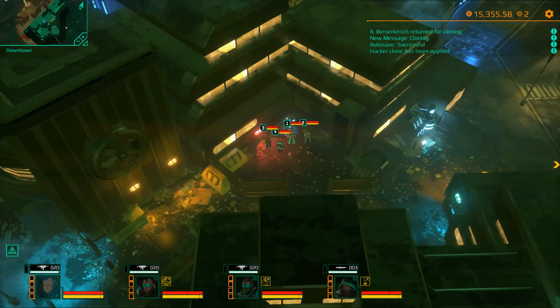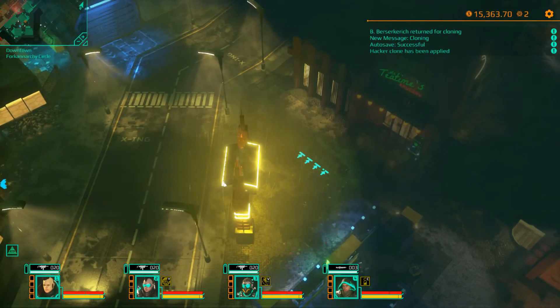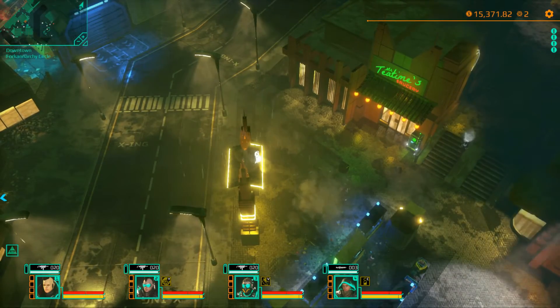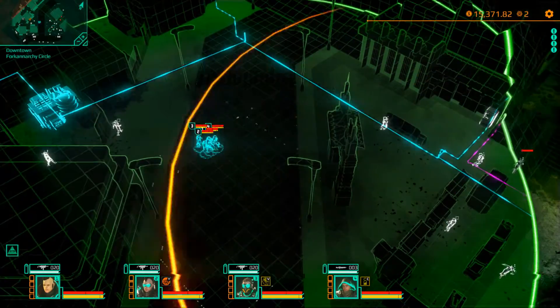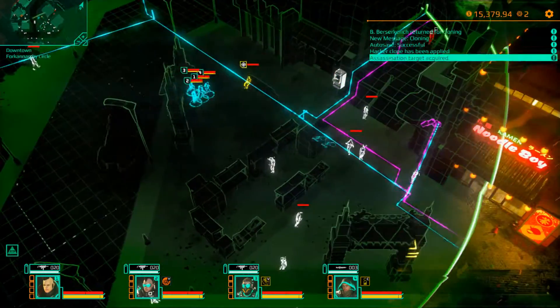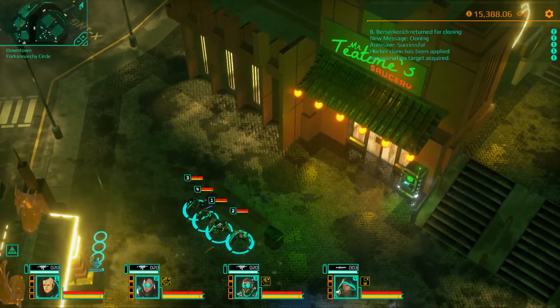The second side mission is to assassinate a doctor, which seems terribly unfair but that's life in the big city. It should be noted that both the technician that we bribed in the first part and the doctor that we're going to assassinate can be in different locations, so not always in the same place.